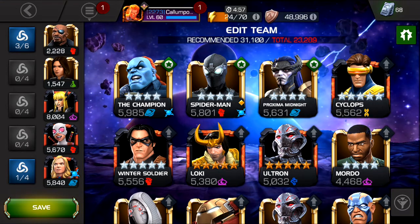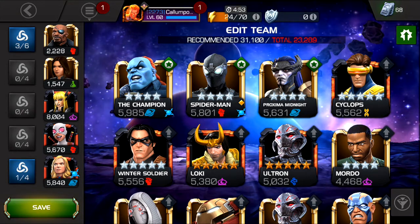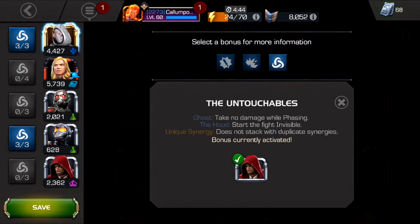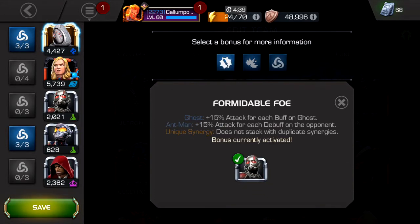Ghost is looking pretty good for this actually - I just thought of that. She's duplicated so she starts off with phasing, and we'll just convert it to Fury straight away. The Ant-Man synergy grants her a 15% attack buff for each buff that goes. So every time you get Cruelty, it's a maximum of five stacks - that's got to be like 75% attack at maximum. Then you've obviously got the Furies on top of that, which I think aren't limited. If you have two Furies, that's another 100-something attack. That's really good.